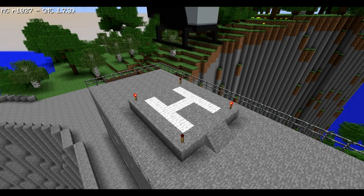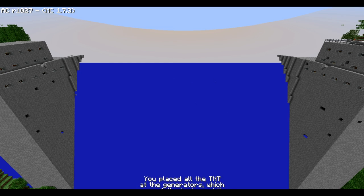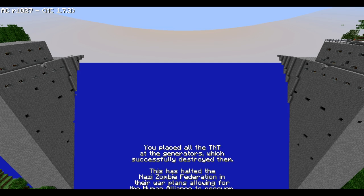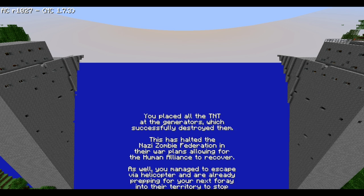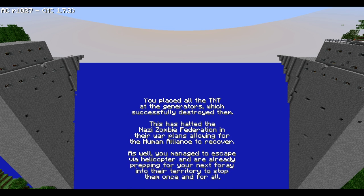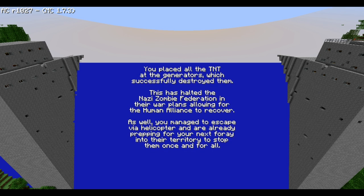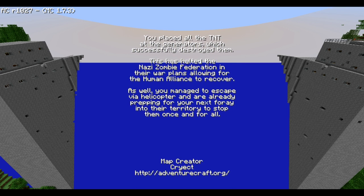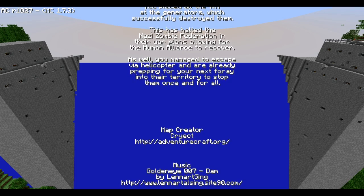That wasn't that bad — one awesome map, I would have to say. Look, the TNT's about to explode — let's see what happens. It's all blue. You managed to escape via helicopter and are already prepping for your next foray in this territory to stop them once and for all. Map creator — yeah, that's the end of it, guys. It looks pretty cool, and if he keeps doing this, I think this is going to be one awesome series. Anyway guys, thanks for watching. Bye!